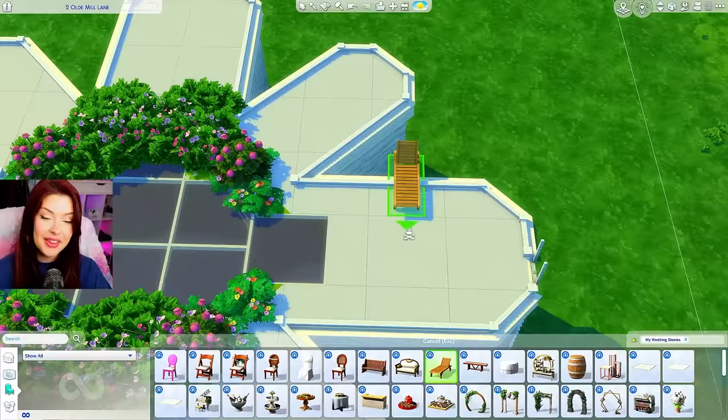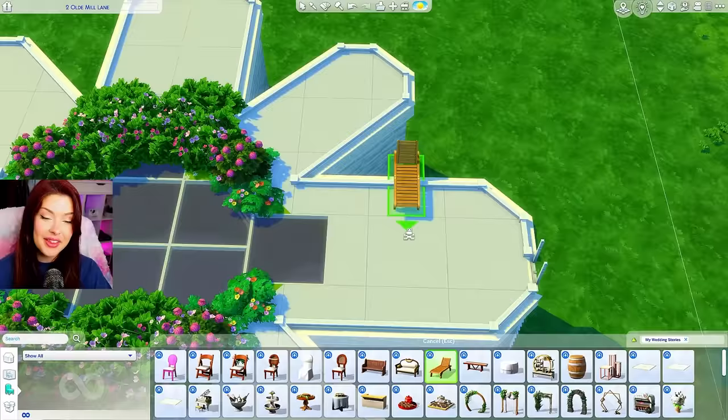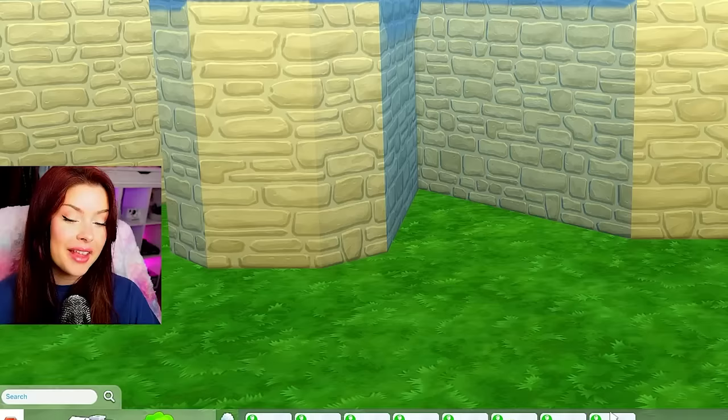I'm going to put a ladder leading up there — this one is from High School Years. And then we can maybe add like some loungers up here, an umbrella, maybe a chess table over here too.